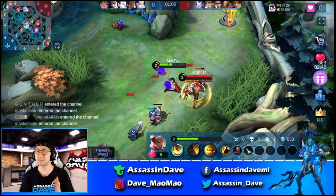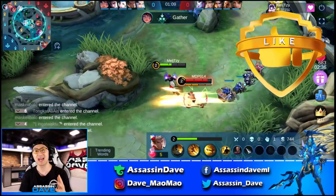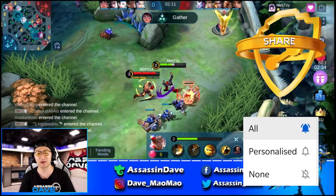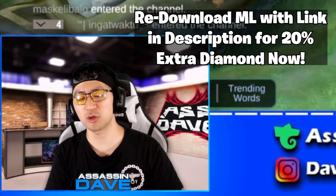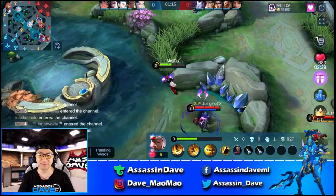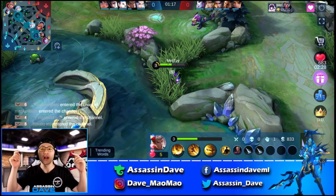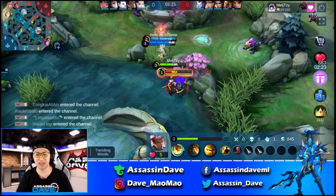But before we get started, guys, make sure to hit the like, subscribe, and turn the bell on to all notifications so you can get daily uploads and join our daily giveaways on our live stream. And remember to redownload Mobile Legends with the link in the description to get 20% extra diamonds when you purchase any Mobile Legends related items in-game. So what are you waiting for? Go ahead and download with the link down below — same Mobile Legends but extra diamonds.